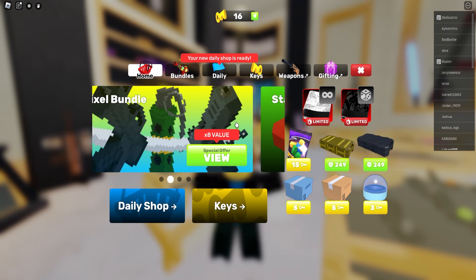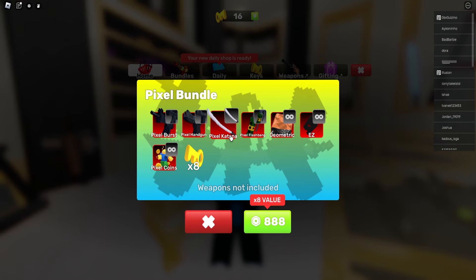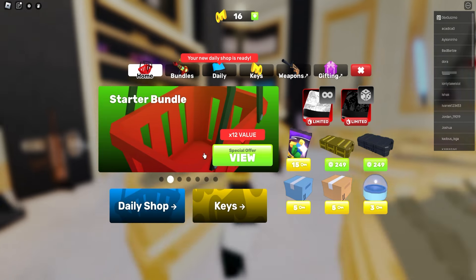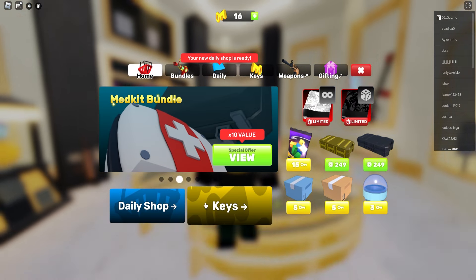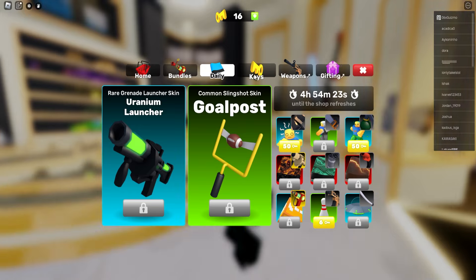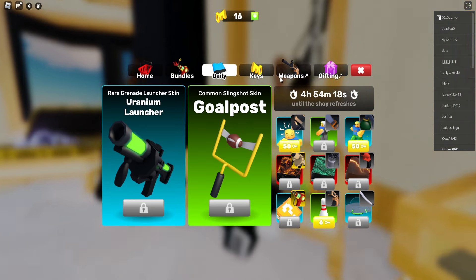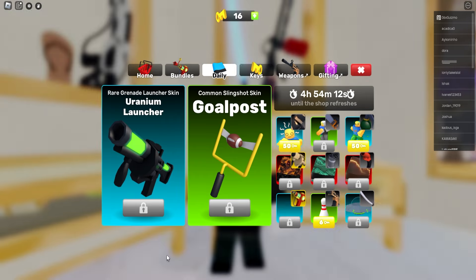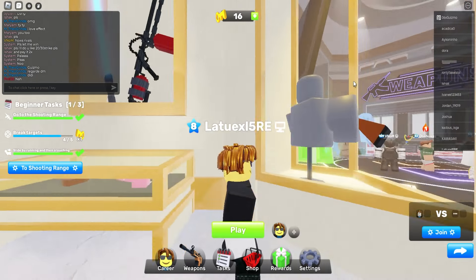The newest Pixel Bundle is here. You get a Pixel Burst, Pixel Handgun, Pixel Katana, Pixel Flashbank, Geometric, Easy finish, and Pixel Coins and 8 keys. That looks quite interesting — it's 4,900 Robux. So basically with the Robux I'm giving away in the next 6 hours, you can basically get this. I think the developers did a great job — let me know in the comments if you agree.